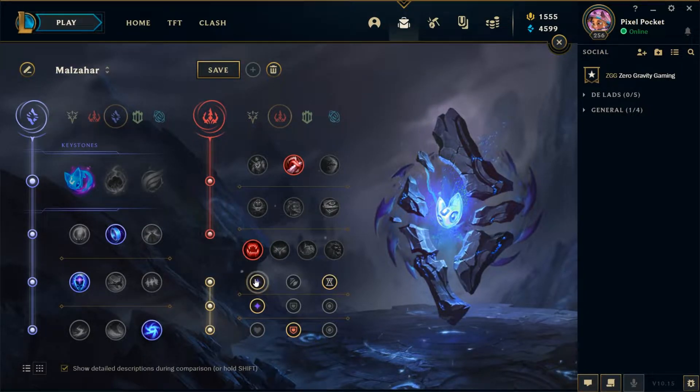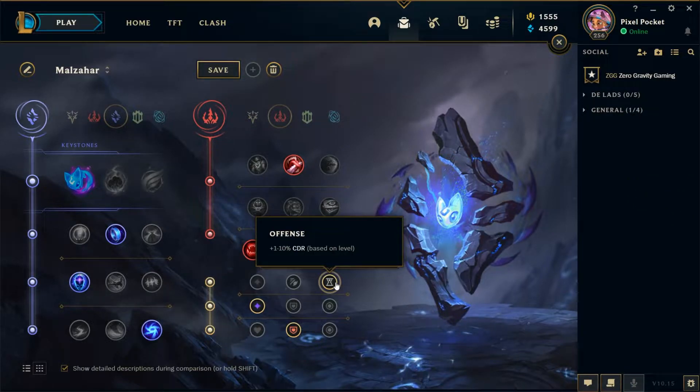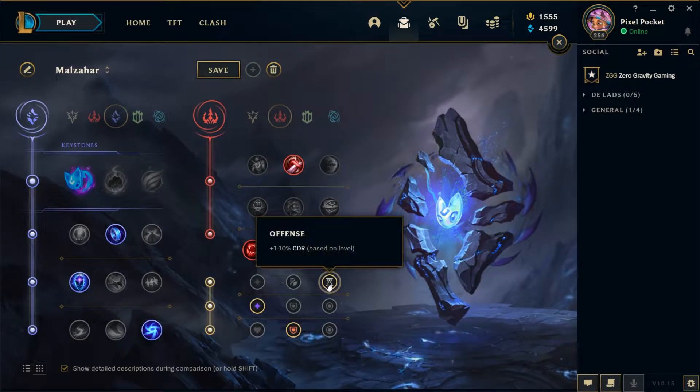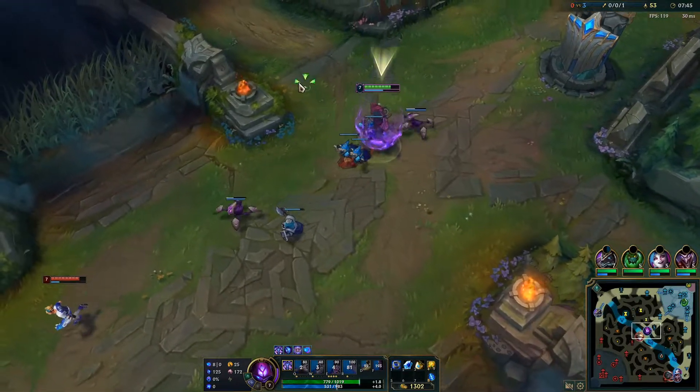For sub runes, take either double Adaptive Force with a defensive option, or Cooldown Reduction plus Adaptive Force with a defensive choice. To choose between Adaptive Force or Cooldown Reduction on your first sub rune, look at whether you're on a scaling build or an early-game dominant build. If building Luden's and using Scorch, take Adaptive Force; if building Seraph's with Gathering Storm, take Cooldown Reduction, which outscales Adaptive Force once you max Transcendence at level 9.